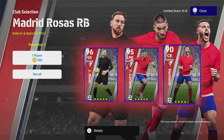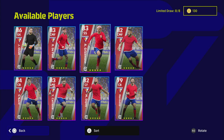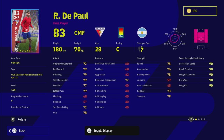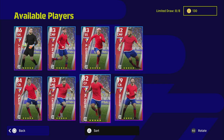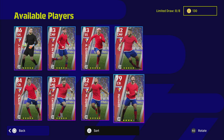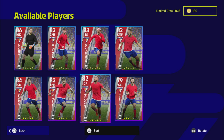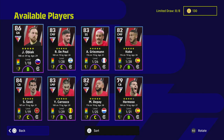Oblak is a beast, Carrasco is very very good, and Hermoso is a fantastic defender to have. Griezmann is a perfect link-up man. DePaul is an excellent box-to-box type hole player with great dribbling and passing ability. Depay and Koke are very good players as well, but it depends on what kind of team you have. If you've got a god squad with legends, these guys won't really interest you.